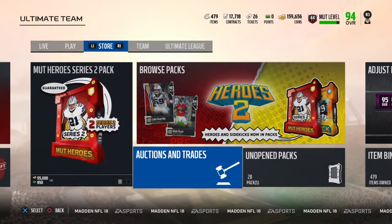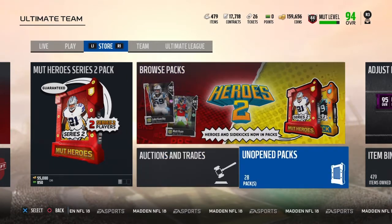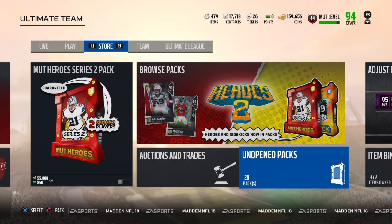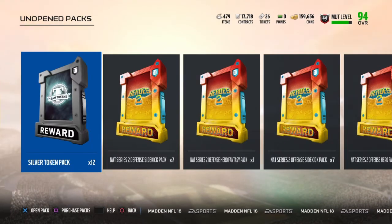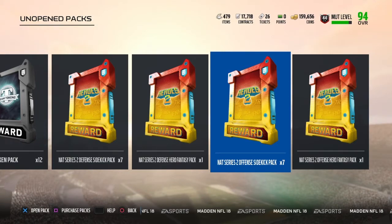The first Mutt Heroes promo was really amazing. You could get some really good cards — like Pazlezny had 91 zone as a linebacker. There's like Cam Chancellor, Jordan Howard, a bunch of players who all got 91s. But we're going to be showing you guys how to get a free 96 overall Mutt Hero.